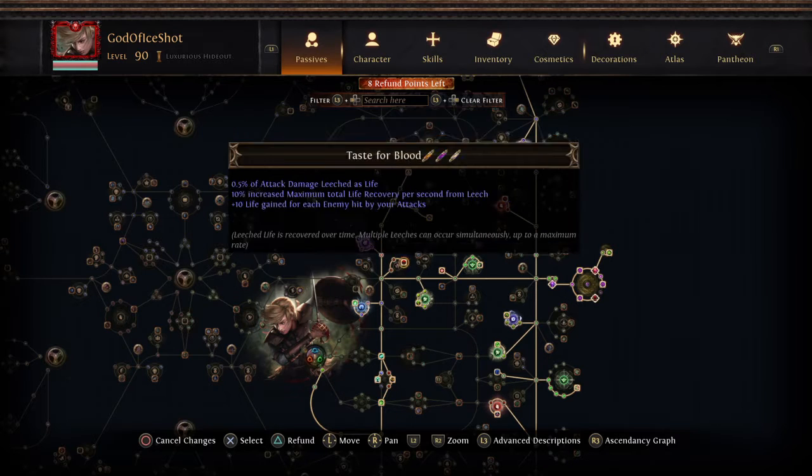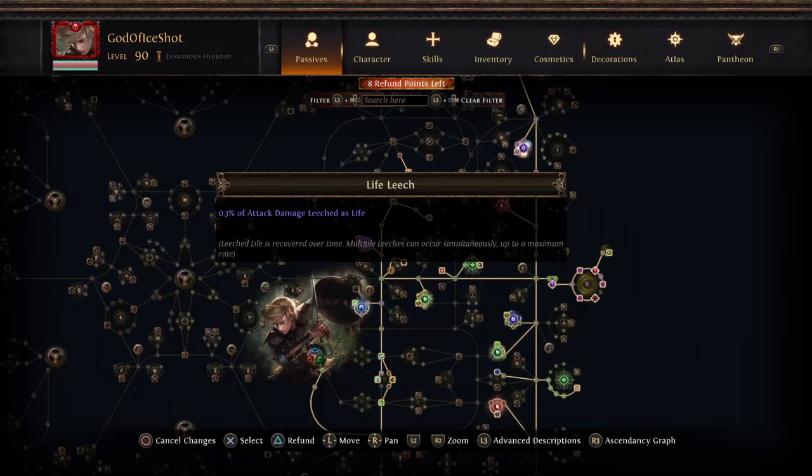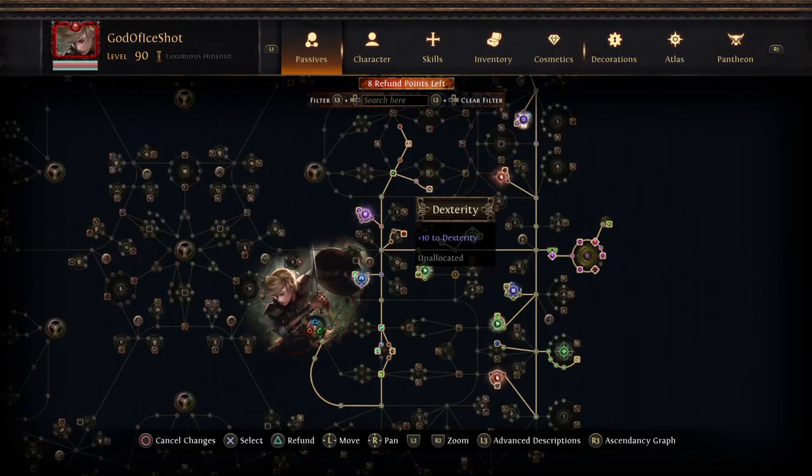We also took Taste of Blood - 10 life gain on hit - and then five life gain on hit right there, plus life leech. The 15 life gain on hit essentially means that while we're spamming our core skill we basically instantly go to full life.